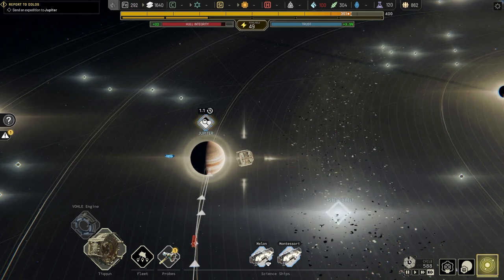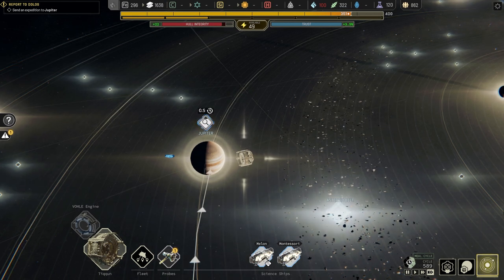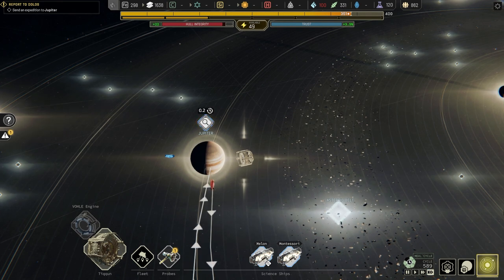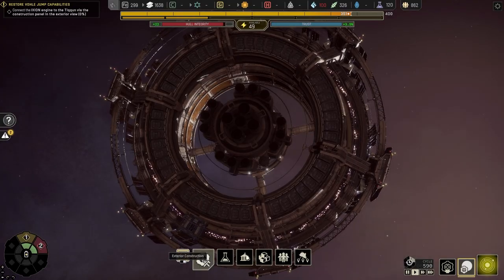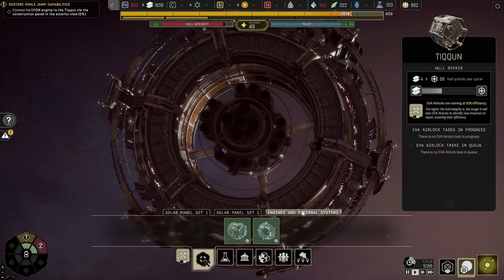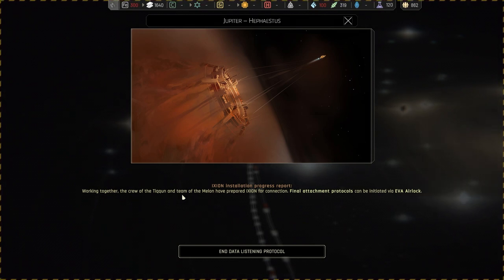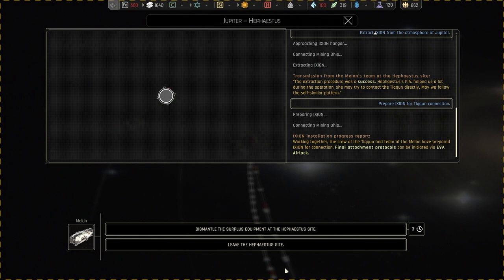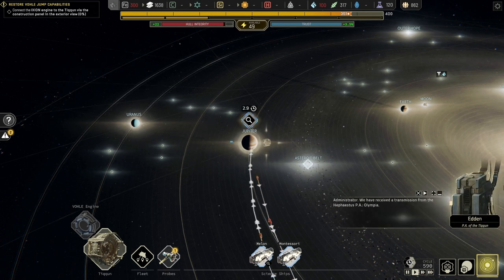It'll take about three cycles, so we'll get all the alloys we can in those three cycles. T-minus ten, nine, eight, seven, six, five, four, three, two, one... A science ship team has completed a task. Not really a takeoff yet — oh yeah, I gotta click on this. Working together, the crew of the Tycoon and the team of the Melon have prepared Ixion for connection. Final attachment protocols can be initiated.